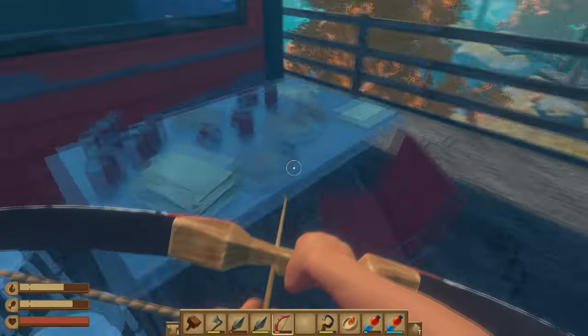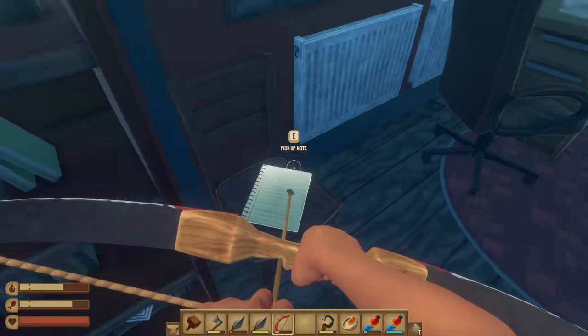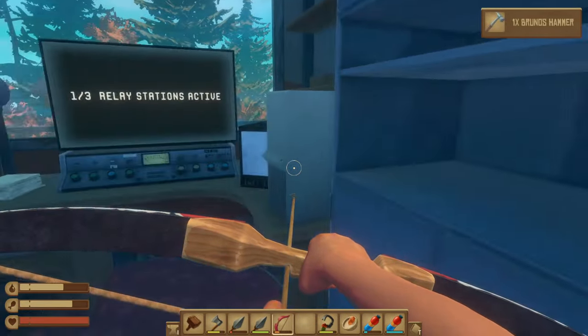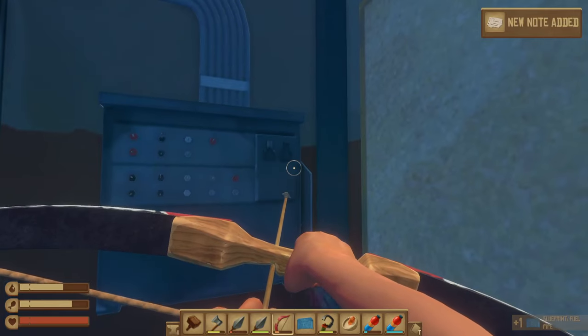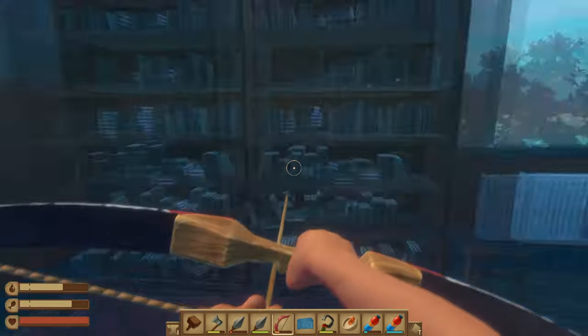So we're at relay station four. Where are the notes? I know there's a few notes in here — here's one right here. Here's the hammer. Here's a fuel pipe, another note which is actually a map, and there's the on switch. Now we've got two relay stations going.